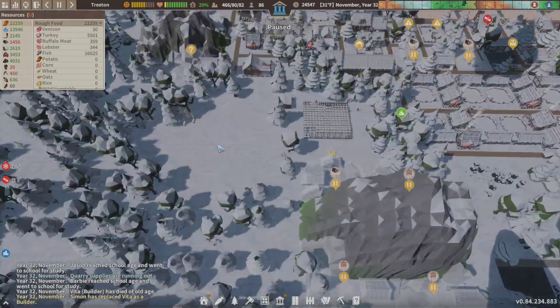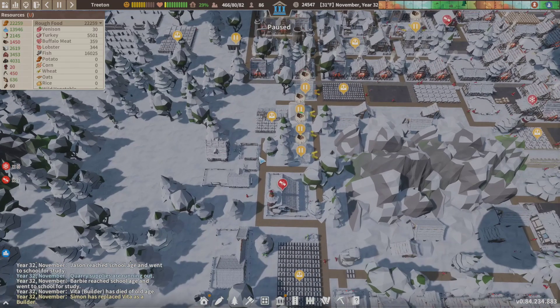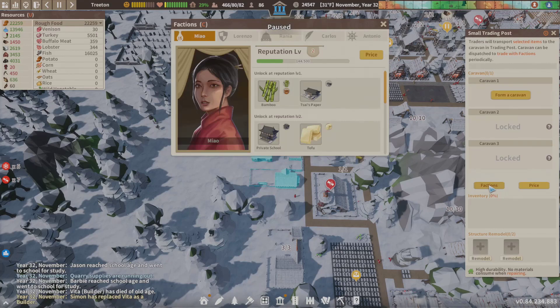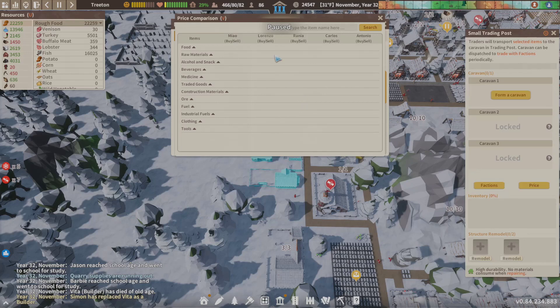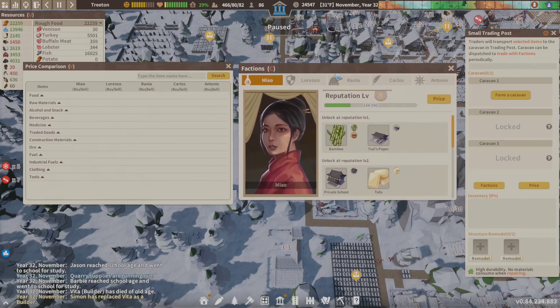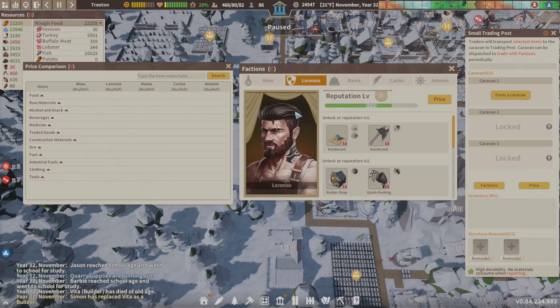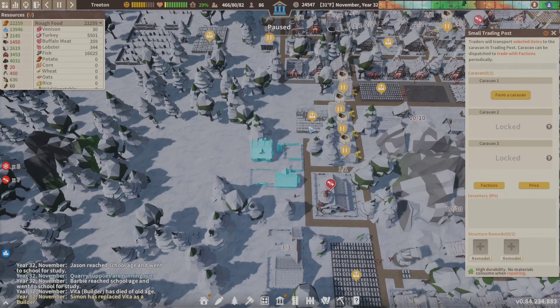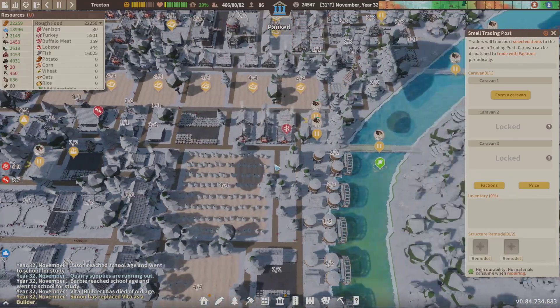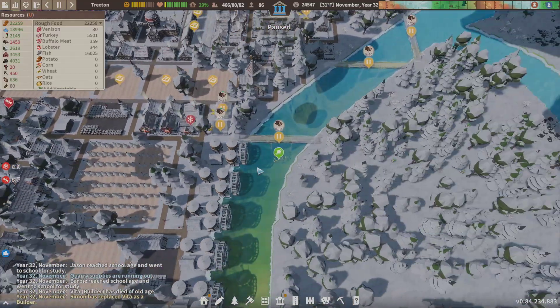When you first start out the game, you definitely want to get our little small trading post built. Don't worry about doing anything yet, just get it built so you can turn around and see the factions and check out the pricing. You want to get that building pretty quickly after your first buildings are up.